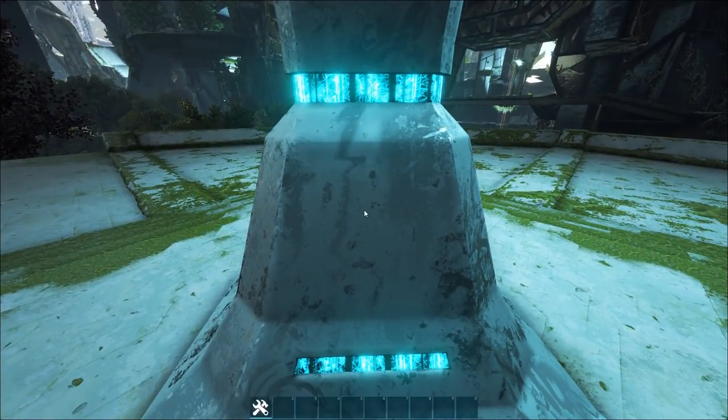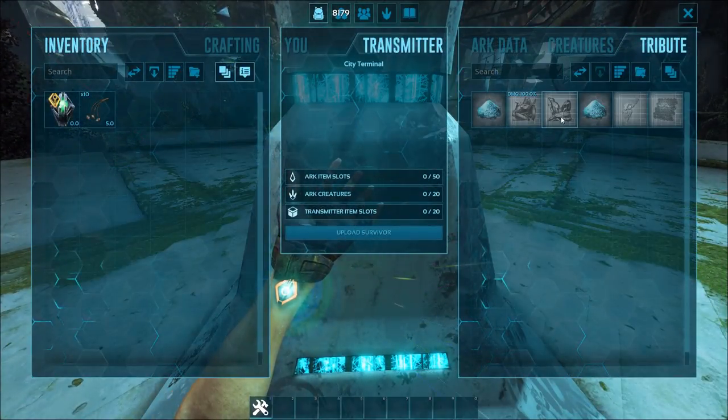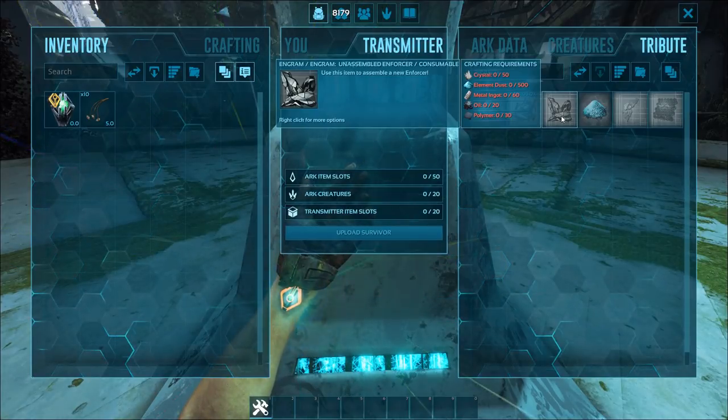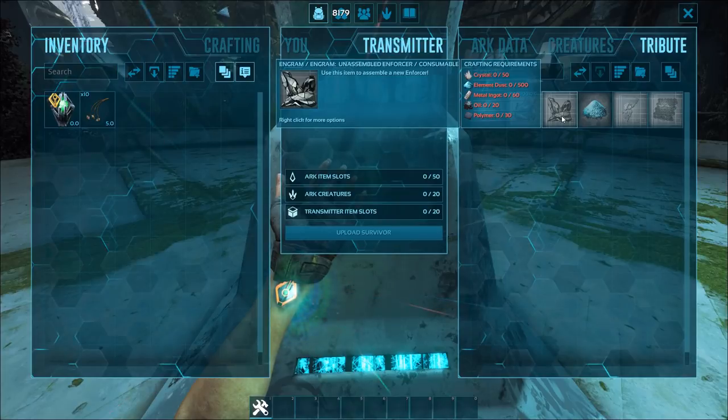After you have located one, go up to it and open its inventory to look at the crafting recipe. You'll need 50 Crystal, 500 Element Dust, 60 Metal Ingots, 20 Oil, and 30 Polymer.